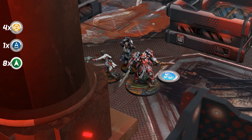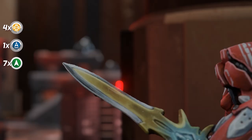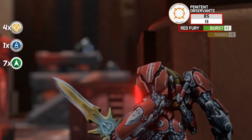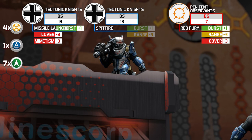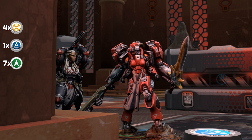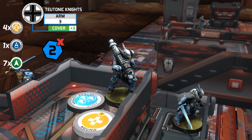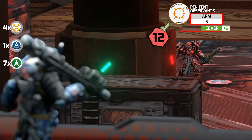The Ahari's fireteam, composed of the Penitent Observant, Agatha Wabara, and one Orphan of the Observants, advances down the lane, facing a Teutonic Knight with Missile Launcher and another Knight with Spitfire. In the resulting face-to-face roll, the Teutonic Knight receives an impact and suffers one wound but keeps his position. The Penitent Observant also suffers a Spitfire impact, but her armor value prevails.